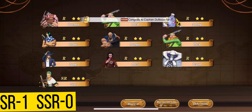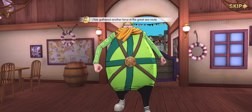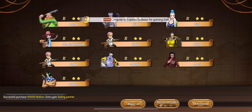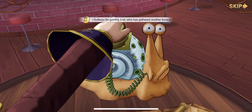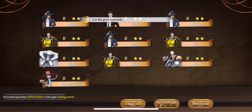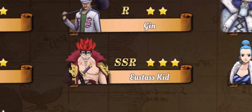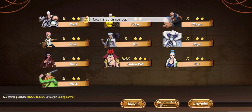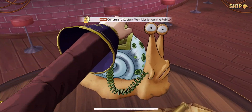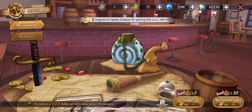We are starting off with one SSR hero which is Zoro. Let's summon all of our ordinary recruitment tickets. All right, no SR or SSR heroes this time. Next, nothing special. These are only SR heroes. We still have 20 more ordinary tickets — oh nice, we got Eustace Kid on ordinary summon! So we have one SR and one SSR hero. Let's use our last ordinary tickets — nothing here.